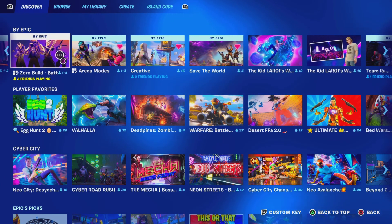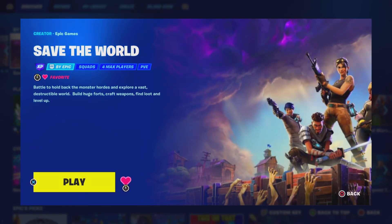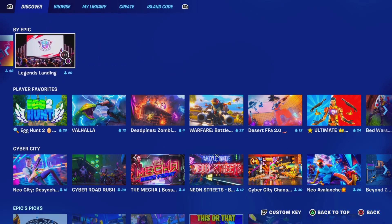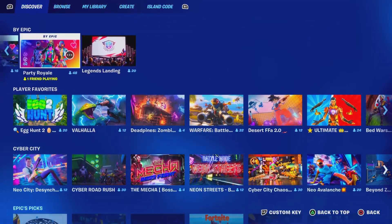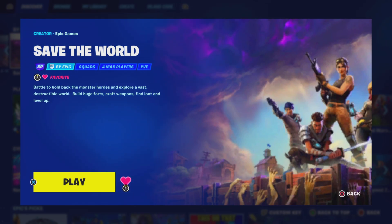Once you guys see Save the World, scroll to the right. If you don't see it, keep scrolling to the right and you should be able to see Save the World. Once you guys click on Save the World, this is what it will look like. Make sure you guys do have access to it, because this is the most important step that you need to play Save the World on your Nintendo Switch device or any device you're playing on.